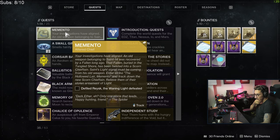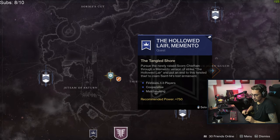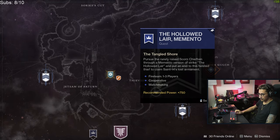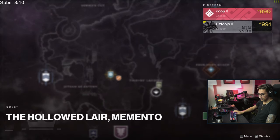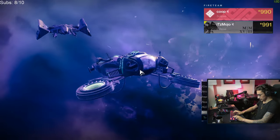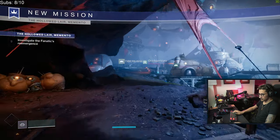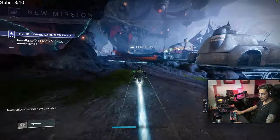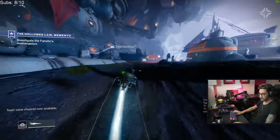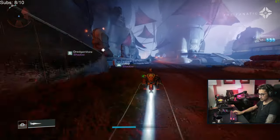Enter strike: The Hollow Layer Memento, and track down the boss. Once you finish the Lost Sector you'll be tasked with doing a special version of the Hollow Layer strike. It's a 750 power activity so you shouldn't really have too much difficulty, and there's matchmaking. Once you get to the boss room, there will be a special Scorn enemy that you have to kill.